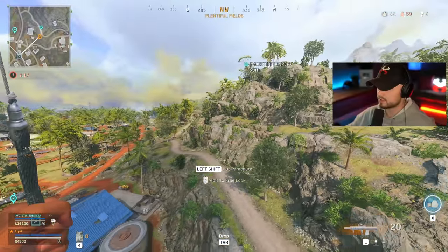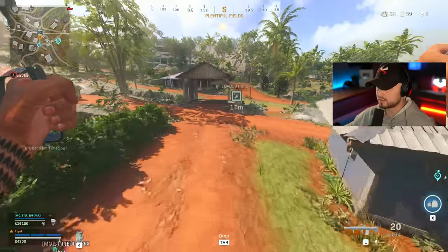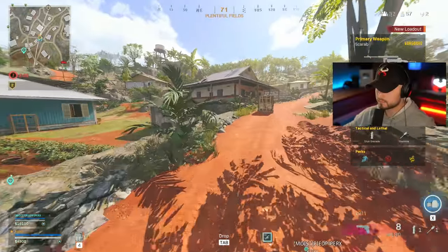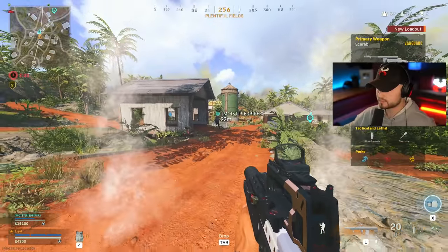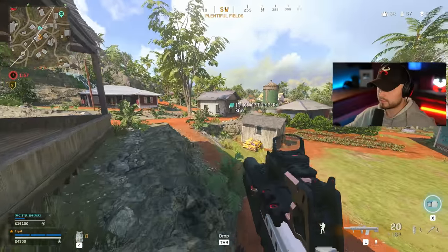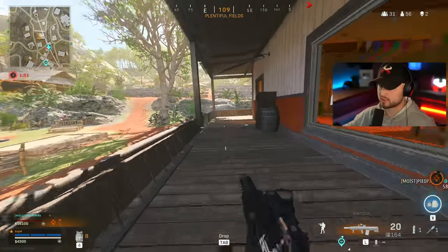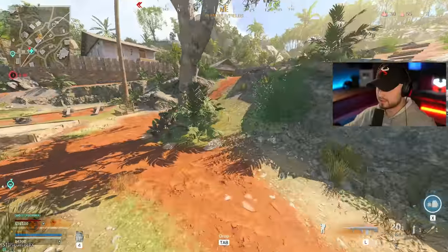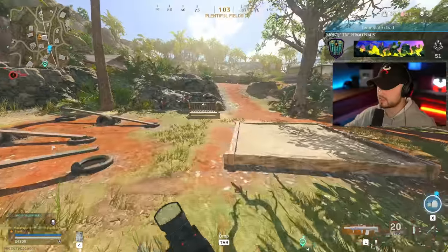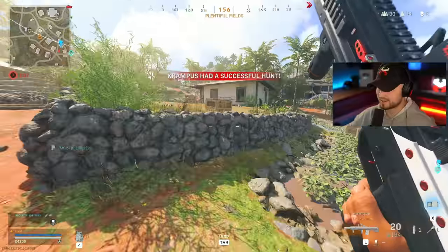Krampus decided to join us! Get away from me, Krampus. Make sure you grab a ghost class. I'm grabbing a ghost class. Is this thing glitched or what? That ain't a joke. You need to come this way, bro. I know — I got to get my guns. Oh, I'm dead now. Of course. Krampus literally just screwed you over. He's assassinating me, X. Are you serious? It's four people, bro. Krampus had a successful hunt.